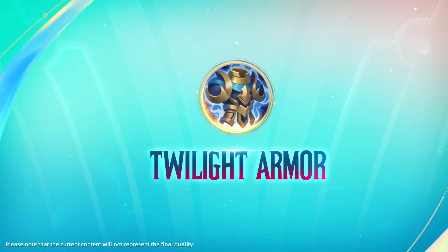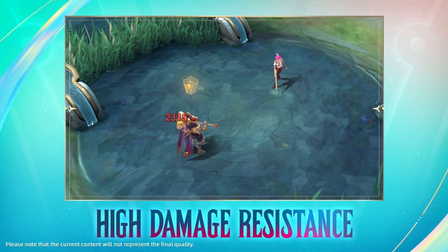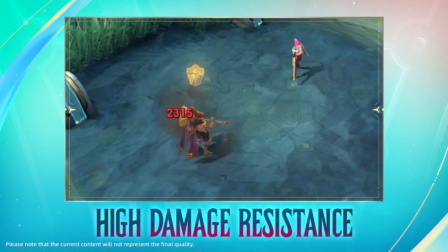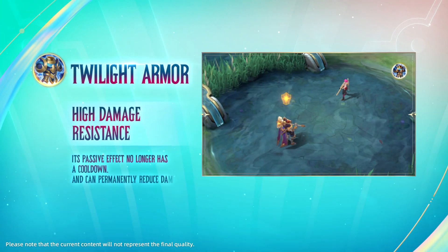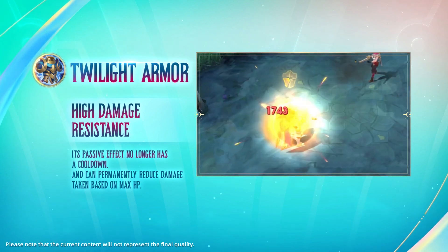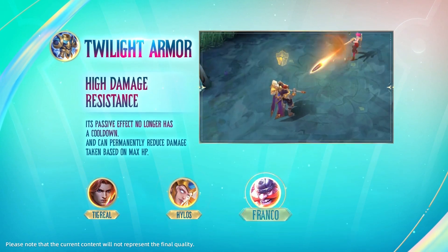Twilight Armor has received some adjustments too. Its passive effect now no longer has a cooldown, making it much more reliable to counter enemy burst damage. When facing a lot of high damage one-hit skills, Twilight Armor is a must for tanks like Tigreal, Hylos, Franco, and Akai.